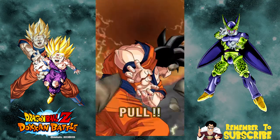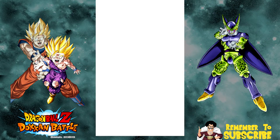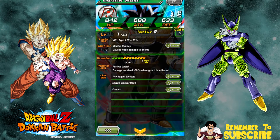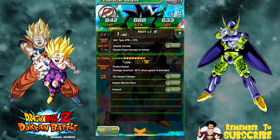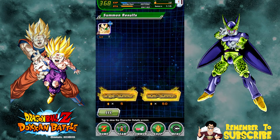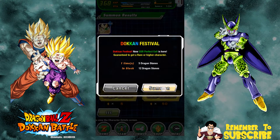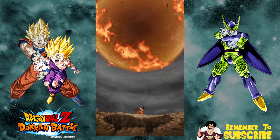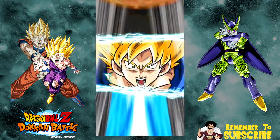Raditz - Super Saiyan 3 Raditz! Look at that, such a great unit. Agility damage received minus 30% when guard is activated and he only has a cost of five. I did not realize that. Sometimes it's actually worth checking the passives on these characters. The Saiyan lineage and Saiyan warrior race links - he might be good on one of those restrictive levels where you can only have a certain amount of team cost. If you're going up against the strength event, that Raditz might actually be super useful.